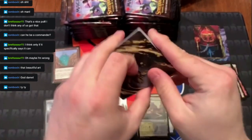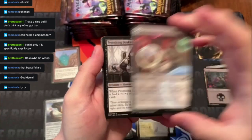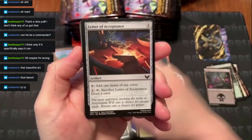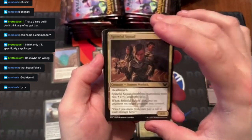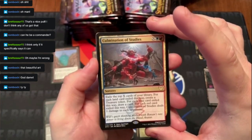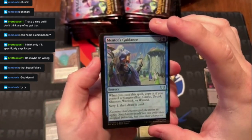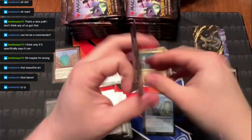First tokens on the back! Art card, land — Environmental Sciences, Housing Dust, Mage Professor, Warning, Letter of Acceptance, First Day of Class, Spiteful Squad, Trudge in the commons. The rare is Culmination of Studies — a lot of text on that one. Strategic Planning uncommon, uncommon, and a foil uncommon — Mentor's Guidance. Then an Elemental token — that's your first token!